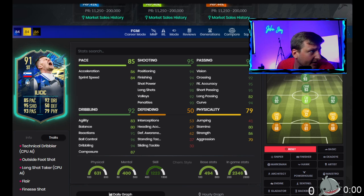He has 94 curve, which is great with that finesse shot trait and outside foot shot trait — basically five-star five-star weak foot pretty much. The only issue is that his agility, balance, and pace are off, and that's where it comes down to.